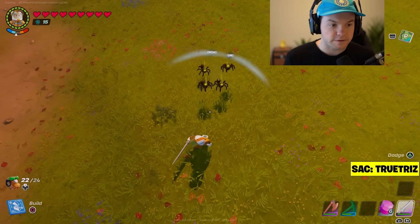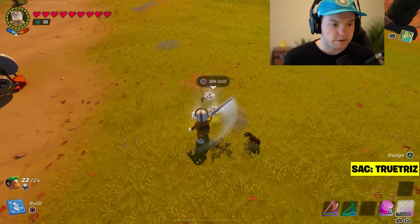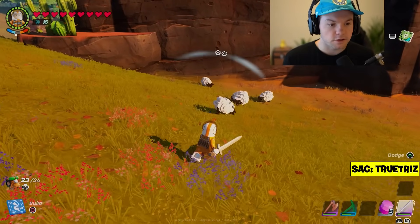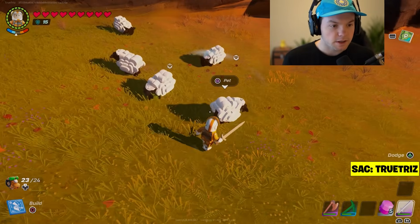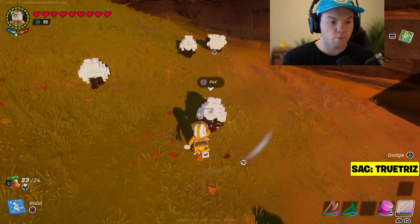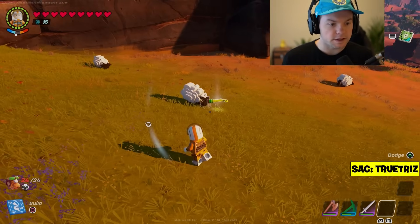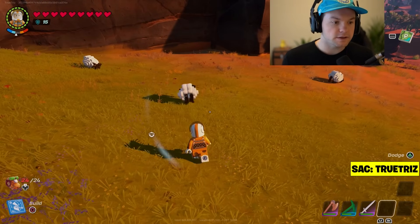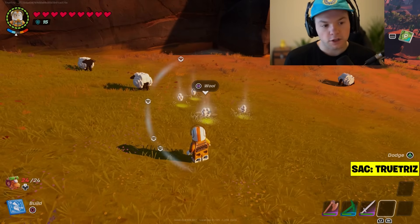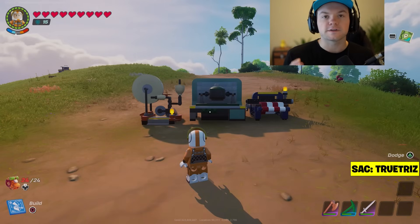The first thing you're gonna need is silk from spiders — find some spiders, kill them, and collect the silk. Next, you want to find some sheep and pet them so they'll drop wool. You can also drop vines or berries to the sheep and they'll actually drop even more wool, so if you want wool quicker, grab some vines and find some sheep.